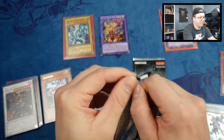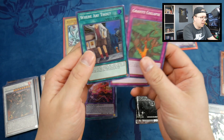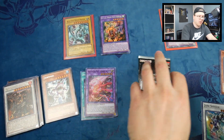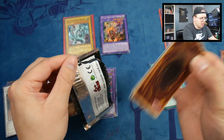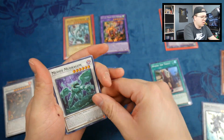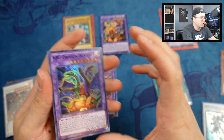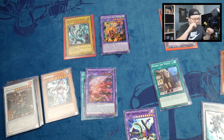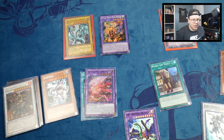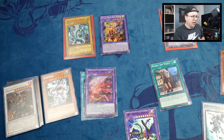Muddy Muddragon again. We also got The Lady in White and an ABC Dragon Buster — that's cool, I'll take it. Not the greatest pulls overall, but this was all bonus stuff anyway. I bought a booster box and needed a couple extra dollars to hit the fifteen-dollar increments he gives out for OTS packs.